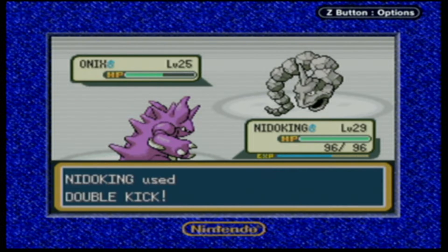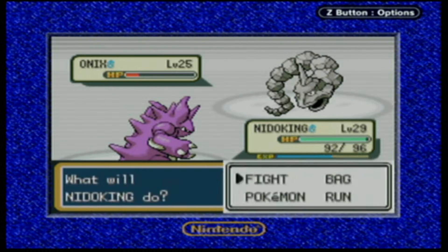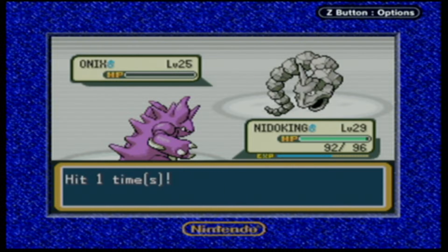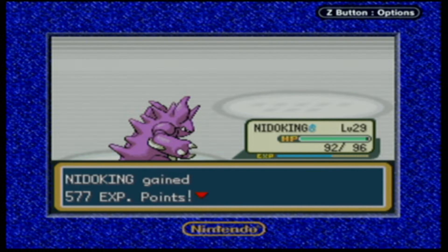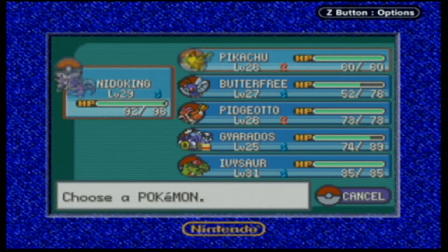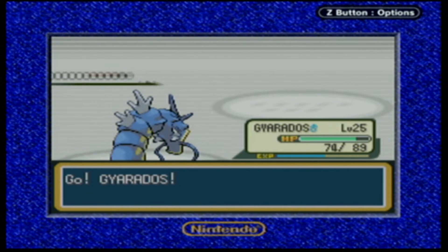I'm going to try another Double Kick - oh, it's barely doing anything now. Rage? He doesn't do more damage. Double Kick should be able to finish it off now. We should have used Venusaur, or we could have had Gyarados up there. He sends out Rhyhorn next, so we're going to throw out Gyarados - show him what we've got. We don't want Nidoking to get all the rewards here.